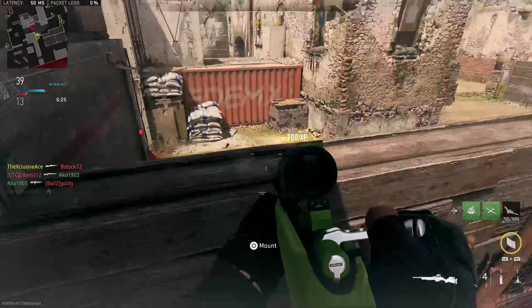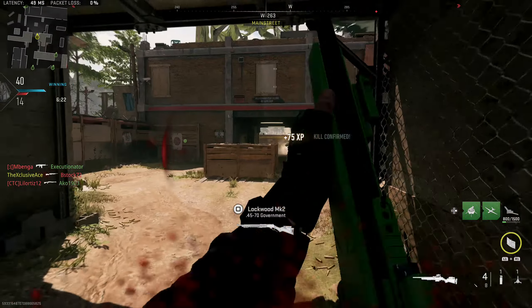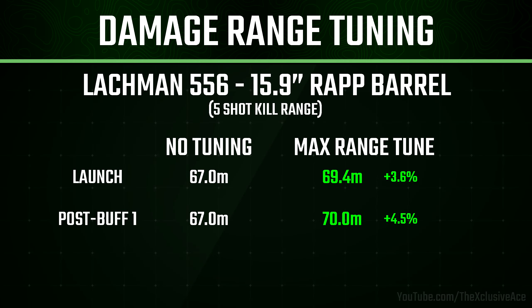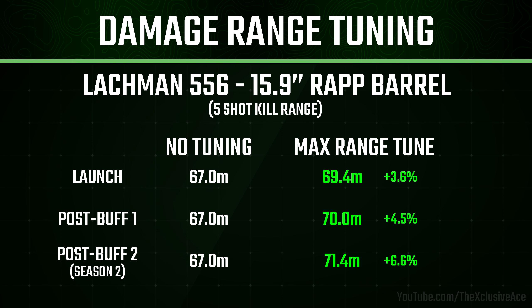After that, let's look at a different tuning value — damage range on the Lockman 556 with the 15.9 inch Wrap Barrel, looking at our five-shot kill potential range. When the game first launched, without tuning we had a 67 meter range. When we tuned in the maximum direction of improving range, our new value was 3.6 percent higher at 69.4 meters. After the first buff to tuning a few months back, that was buffed up to a 4.5 percent increase. Now after this Season 2 buff, our new range value is 71.4 meters — a 6.6 percent improvement.